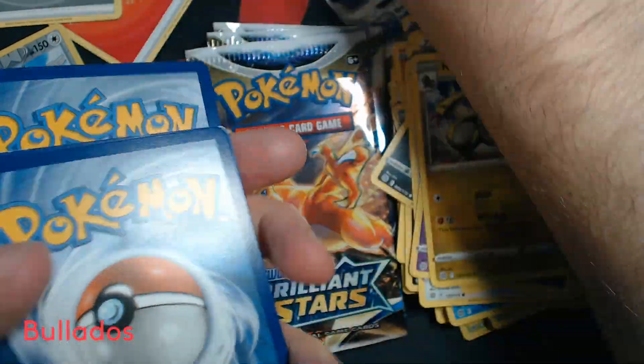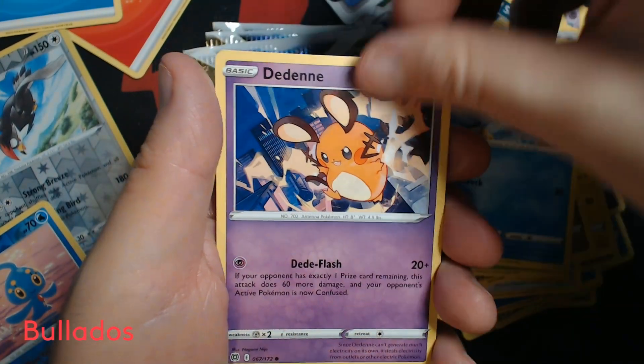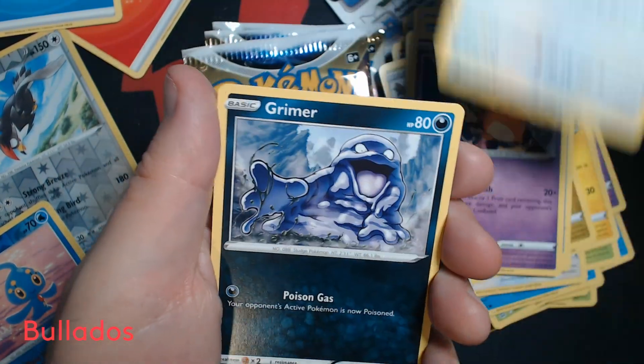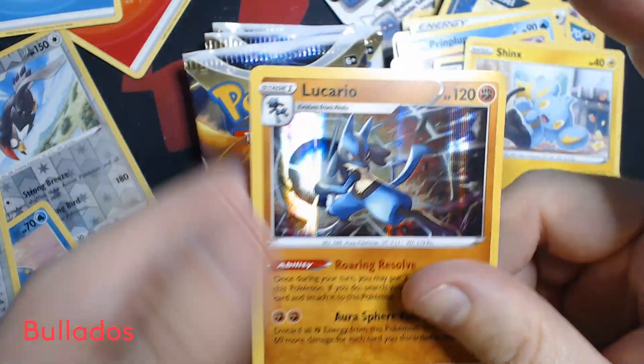This should be four packs to go. Something interesting this way comes. Water Energy, Double Turbo, Grootle, Prinplup, Dedenne, Farfetch'd, Grimer, Duskull, Shanks, Reverse Holo Collapsed, and Holographic Oracle.